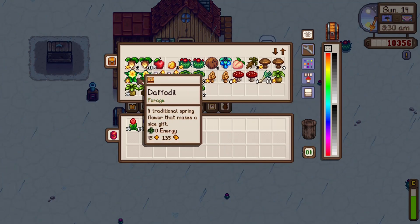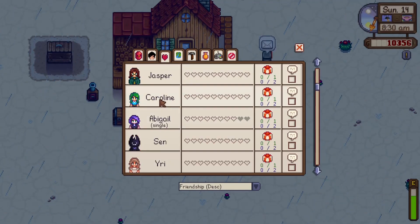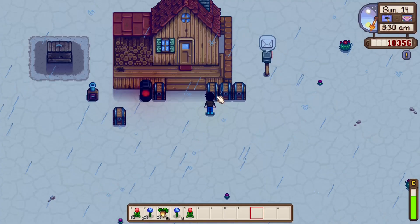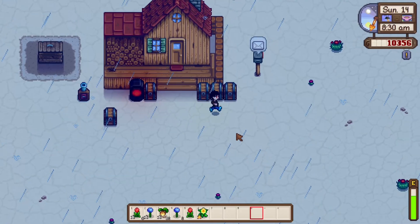It is Sunday, it is a new day, so we can give gifts. I am going to actually give gifts today — no mines, just gifts. I'm going to give these as a gift because they don't sell for much. I can make most of my money off the mines anyway. I don't need blue jazz or tulip for anything. For Caroline, it was a daffodil — let's give her a daffodil.